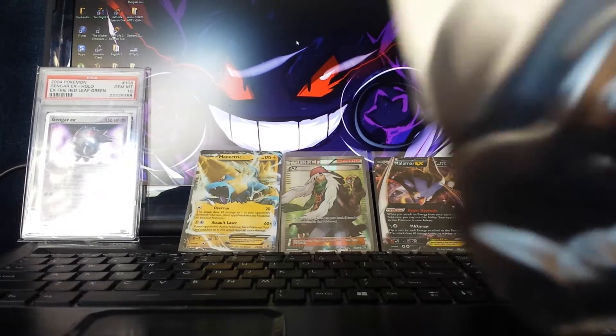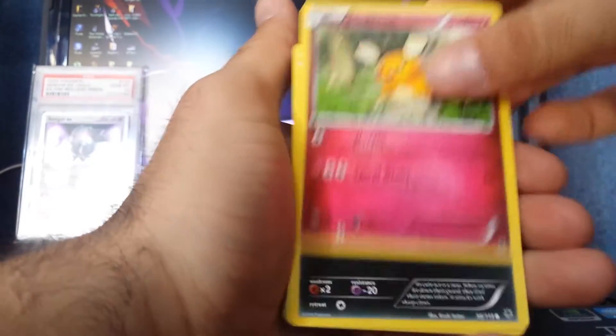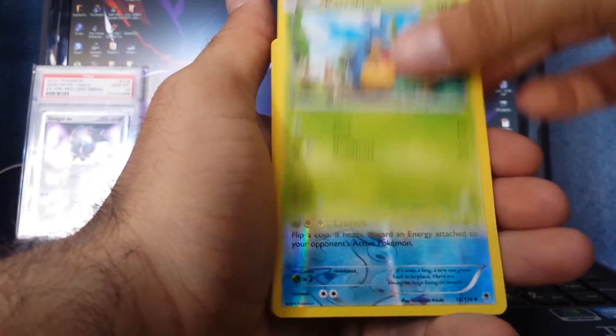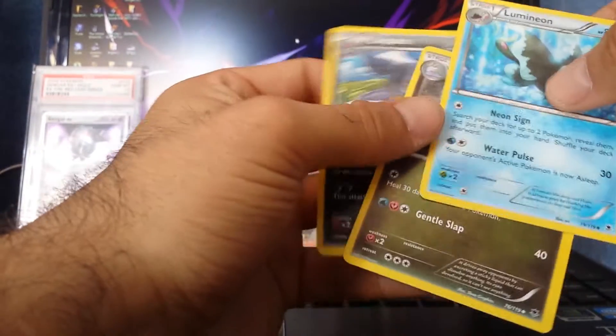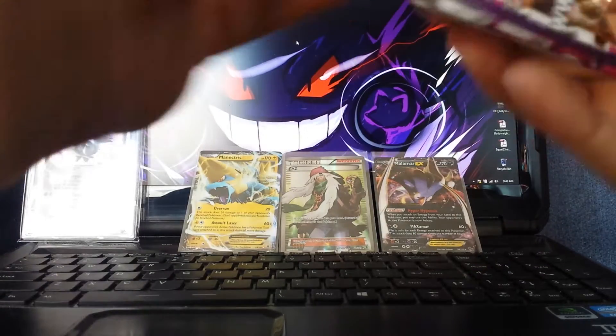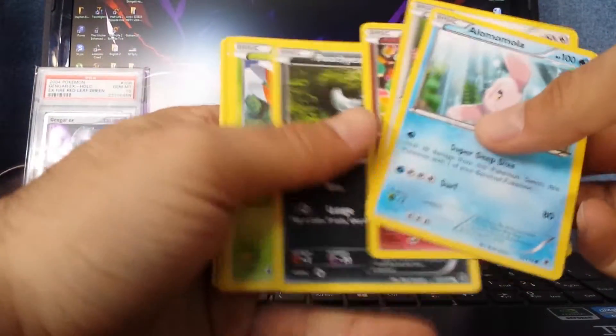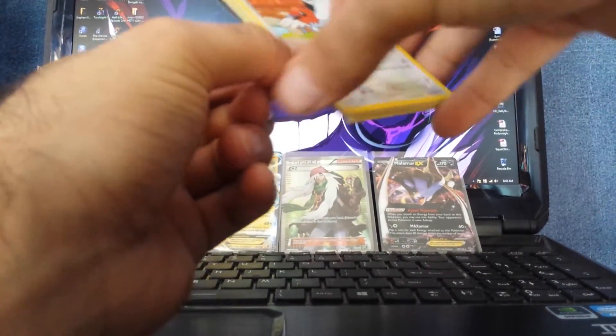We're still only on the first half of this box. I'm trying to make these videos in less than 15 minutes each. Got Joltik, more Helioptiles, Carablass Reverse Hollow, Croconaw, Musharana. Next pack: Reverse Hollow Totodile, Venonat, and some trainers. Really just hoping to find one of each full art that is nicely centered and possibly the secret rares that are nicely centered — it's really hard to find a centered one.